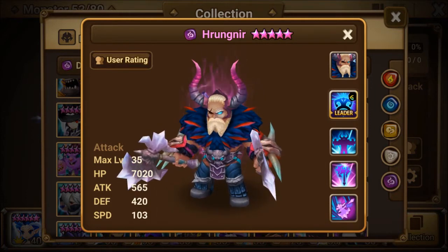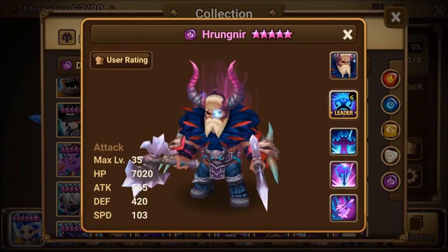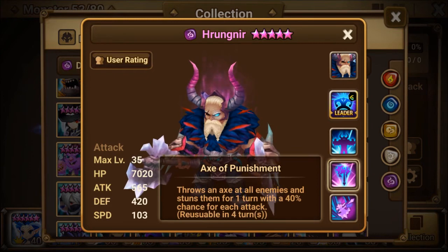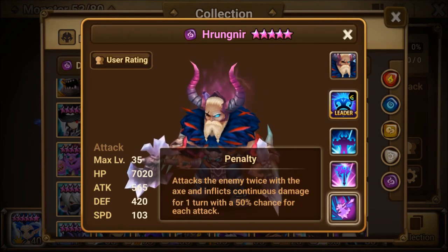Now let's talk about runes. First, Swift and Violent — you want to get as many turns off as possible. Slot stats would be attack percent, attack percent, attack percent, or attack percent, crit damage, and attack percent with good crit rate substats. To go along with that, you can do Focus and Revenge — Focus for accuracy because you want to land those DoTs and stuns, and Revenge because the first skill has a chance for DoTs.